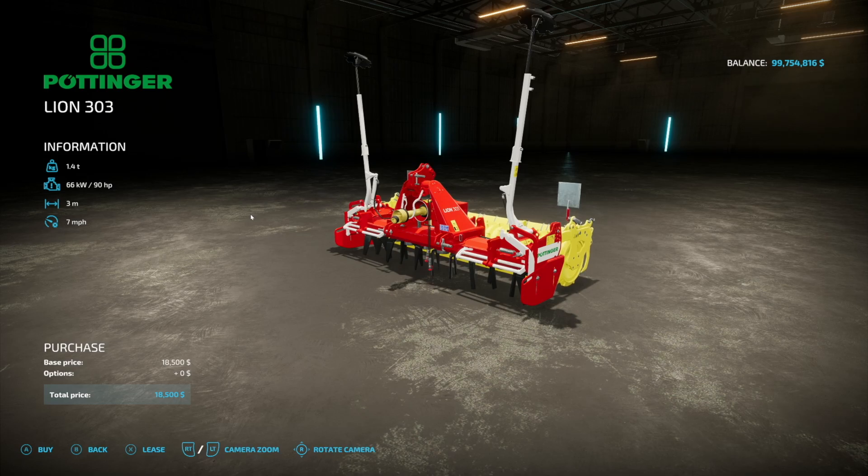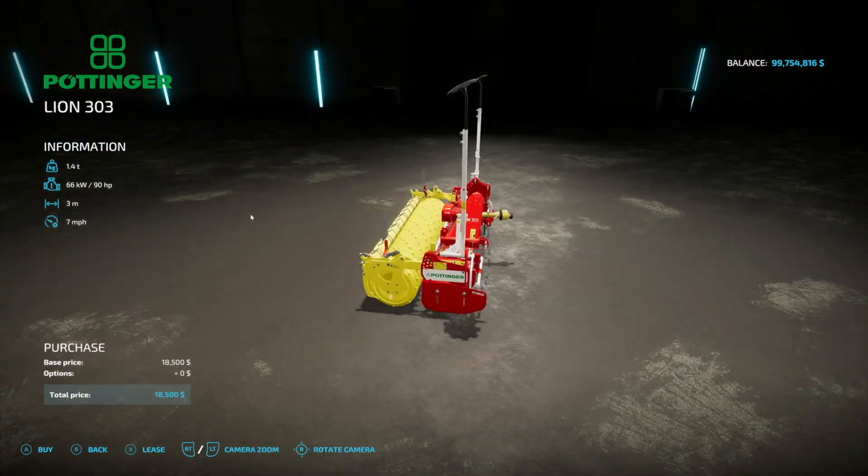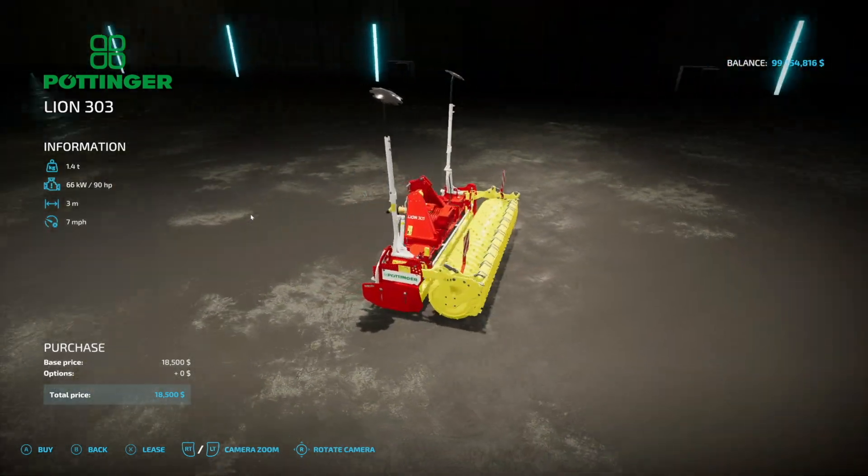We've also got the cultivator here — this has 90 horsepower, 3 meters, 7 miles an hour. It is a cultivator, the Power Hero.